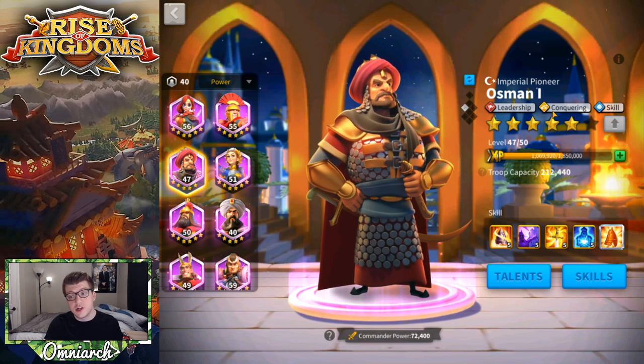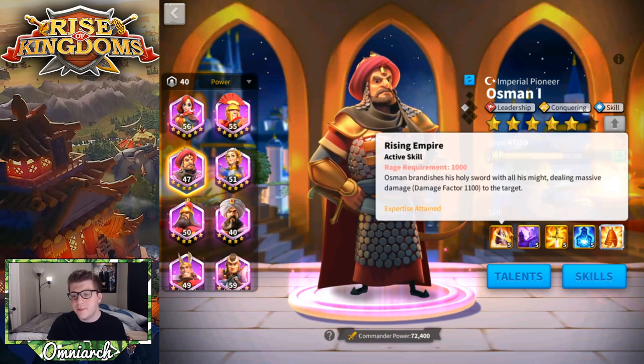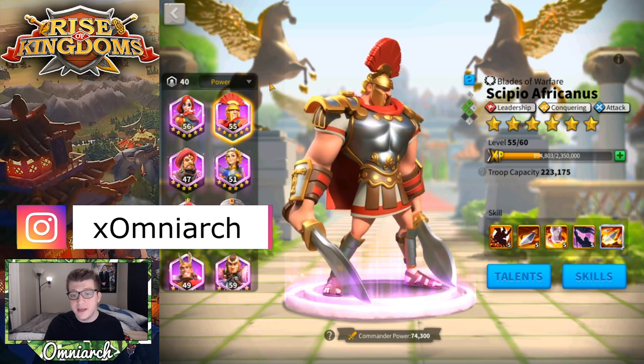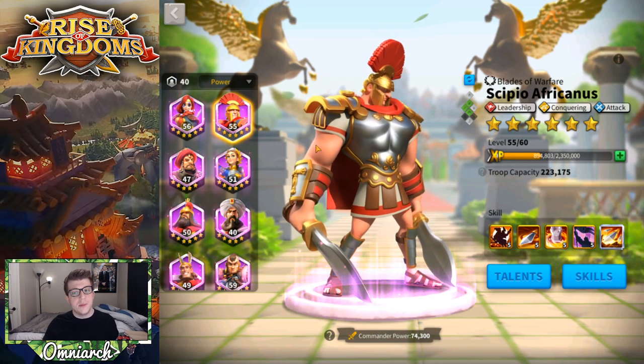The only other epic commander that would come close to this would be Osman, but even though Osman does increase troop capacity by 10% and has the Leadership and Conquering trees, he doesn't have the Attack tree — which is really, really useful for Scipio, especially for tanking. Also, Osman is really good at skill damage, so if you're going to pick one of the two to be your tanky unit, I would say build Scipio as a tank and Osman as a skill damage commander.